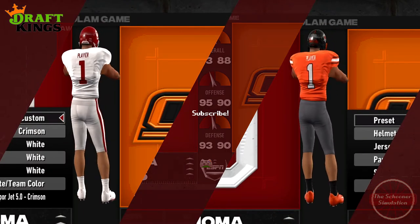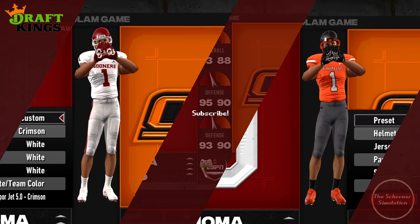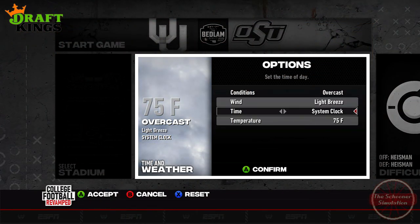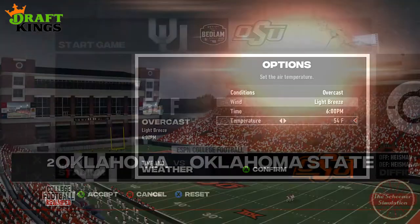Taking inspiration from previous Bedlam games, while OU sticks with their traditional white uniforms, I've put OSU in an orange variant of the Marshall Badge uniforms we've beaten them in before. While the primetime crowd in Stillwater will be hot, the weather conditions look anything but. The Schooner weather composite tells us it'll be overcast with a temperature of 54 degrees and a wind speed of 3 miles an hour.